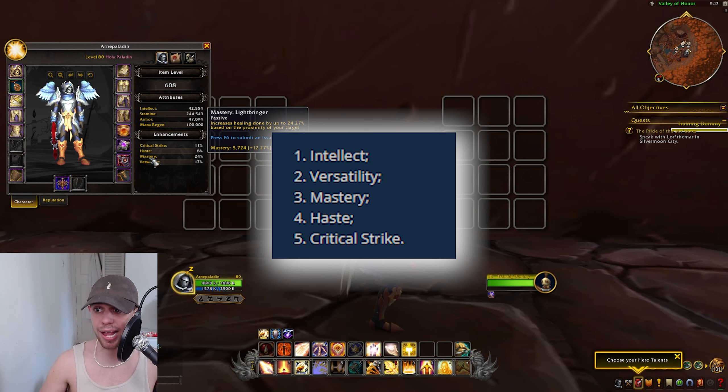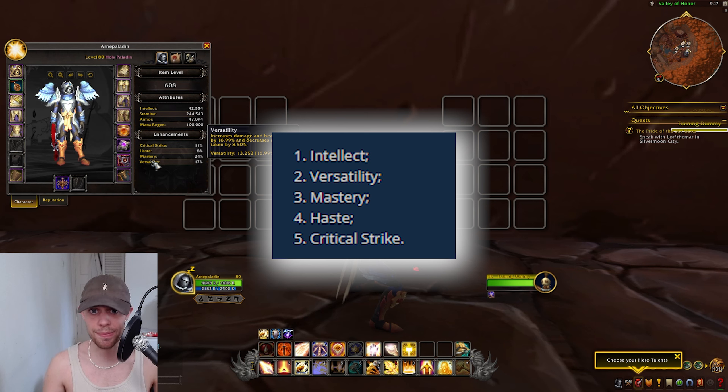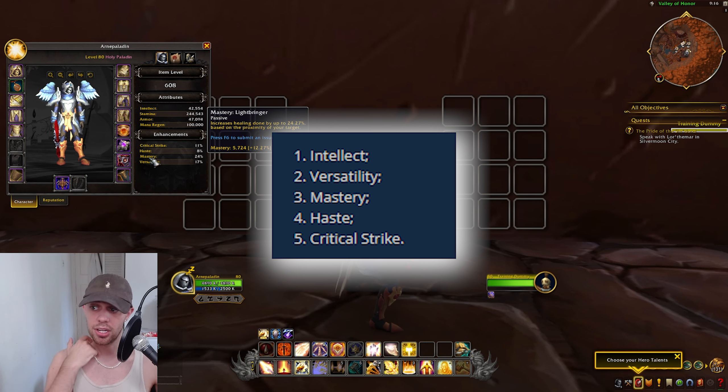Mastery is unique for every spec. As a Holy Paladin in the War Within, it's called Lightbringer, and it increases healing done by up to a certain amount depending on how much mastery you have, based on the proximity of your target — so how close we are to them. Holy Paladins are a really interesting healer, very unique in that they often actually melee, meaning you are very close to the people you are healing, whereas other healers are more ranged based. Haste increases how quickly we cast our spells and attack. Critical Strike gives us a chance to do more damage and healing.